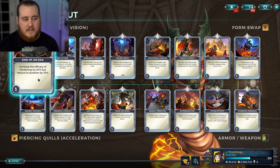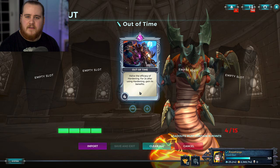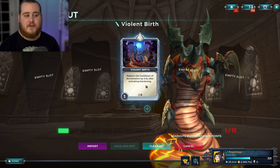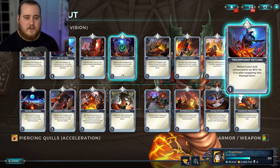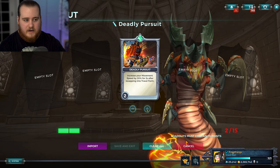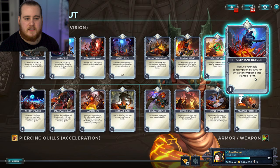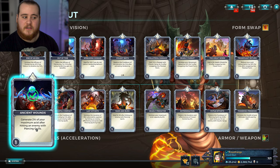For her cards - End of an Era is on your hardening ability, increasing effectiveness by 20% per level but reducing duration by 10%. Out of Time halves the efficiency of hardening but afterwards you still gain its benefits. Spreading Domain heals you if you don't cancel it early - not many people will run this. Violent Birth reduces the cooldown of your acceleration by 0.8 per level after using hardening, though it has an internal timer. Collateral Damage is on the form swap and gives you lifesteal for 3 seconds after swapping into your planted form - I can imagine this one being used quite a bit.